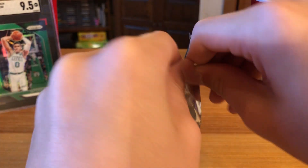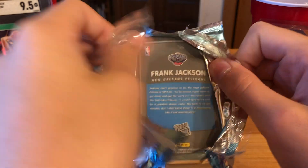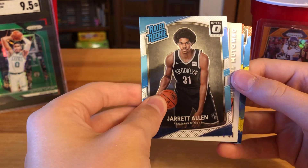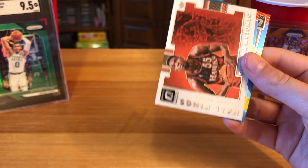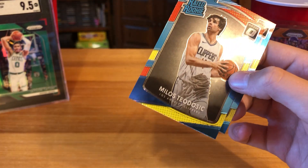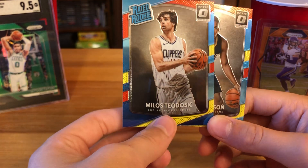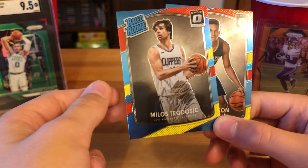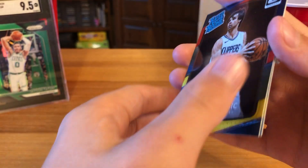Last pack — really hoping we can pull Jason Tatum over there. Got Jared Allen, yeah I have this card, Hawkins, Dikembe Mutombo, Milos Teodosic, and Frank Jackson red rookie. This is a weird pack — must have been a bonus pack or something because it comes with these two red and yellow parallels. Cool.